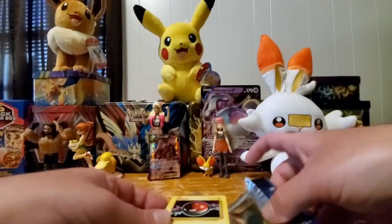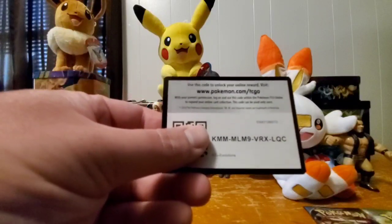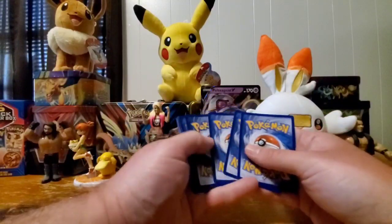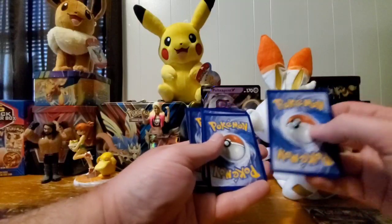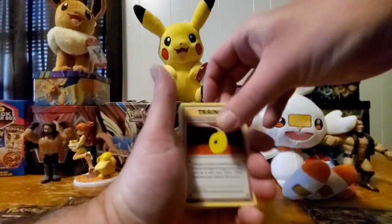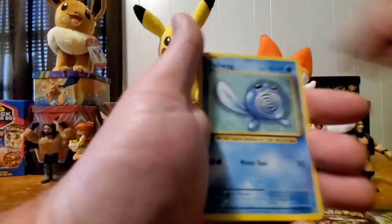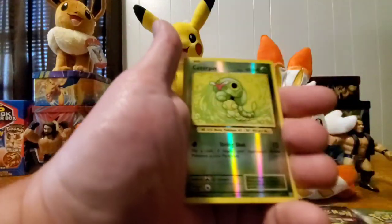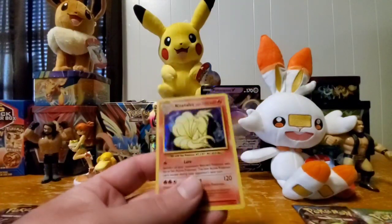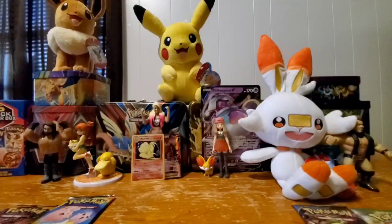Alright, here's the code for Evolutions — sometimes the code can be face up or face down. Let me make sure I do the rare right. Okay, got the Evolution pack open: Metapod, Voltorb, Polywag, Gastly, Magnemite, Seal, reverse Caterpie, and a Ninetales holographic! I believe I have the base set version and now the Evolutions version too. Hey, Ninetales holo is always cool — two fire holos so far, both literally and figuratively.